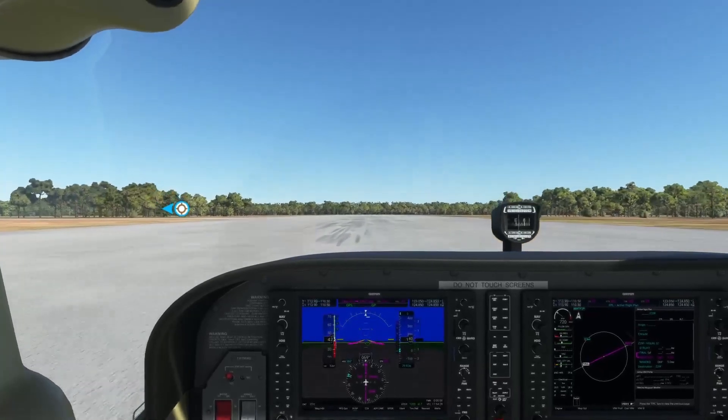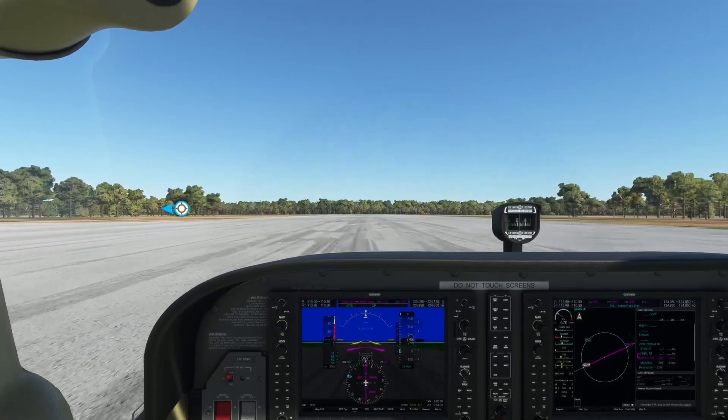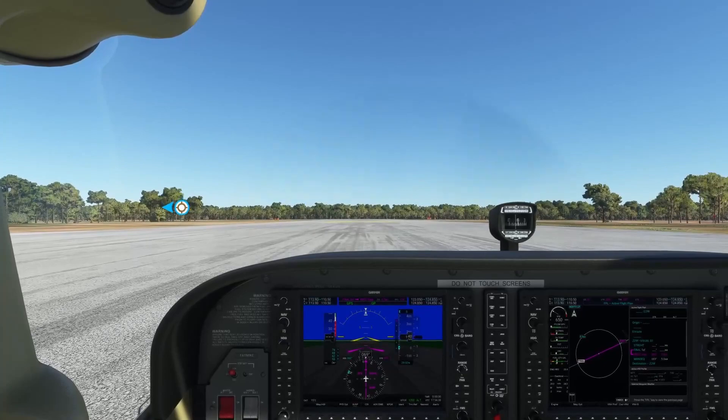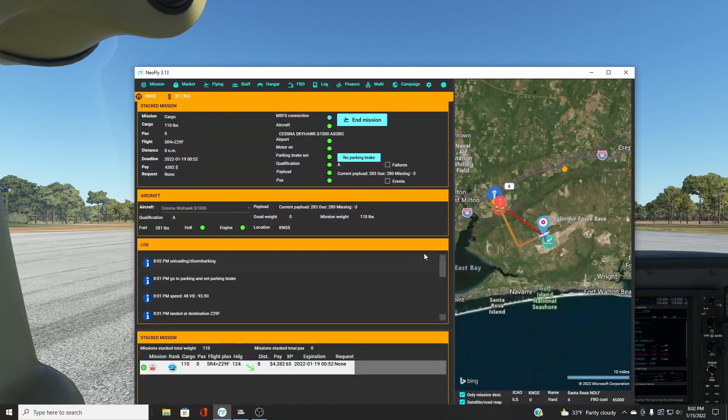Dispatch says nice landing, go to parking and put your parking brake on. Stand by, pilot — cargo unloading. We made it to our final destination. We'll get unloaded, get paid, and we've completed a stack mission. That's all there is to it.